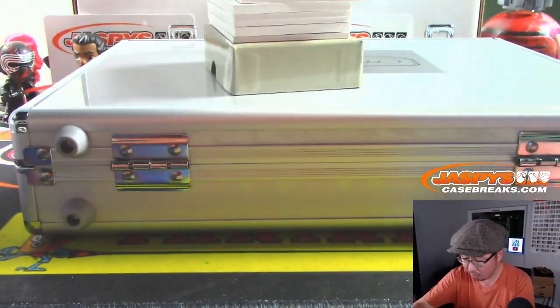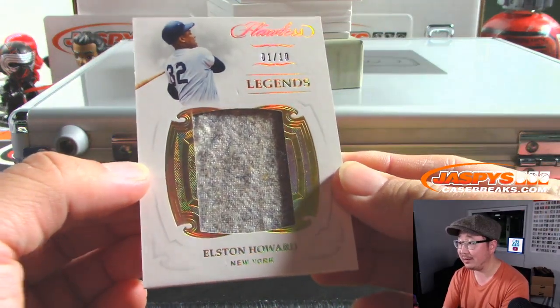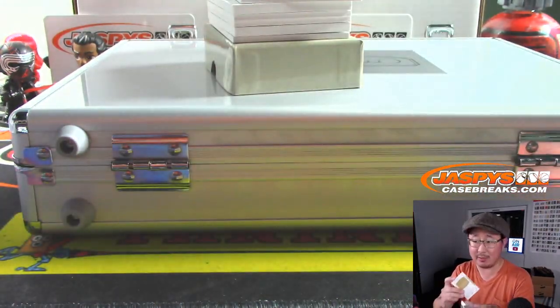We've got Elston Howard. Nice Elston Howard, 1 out of 10, Legends Relic for the Yankees, Robert Myhill.